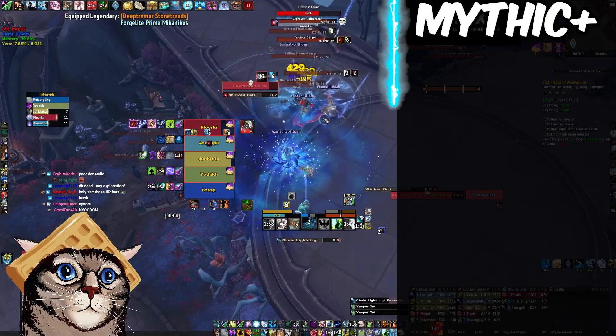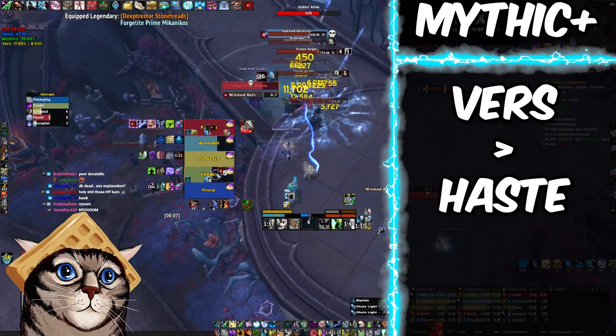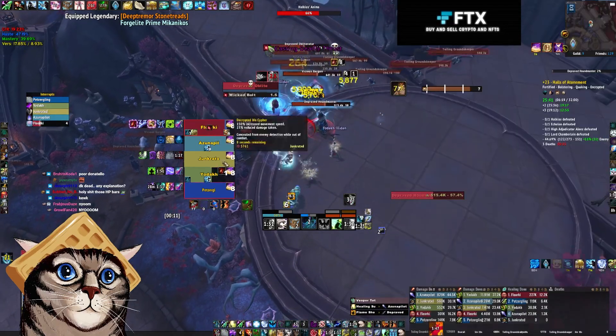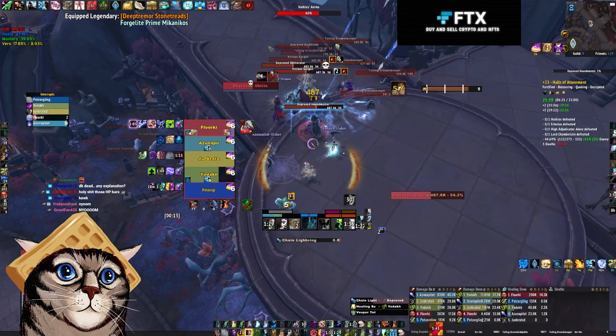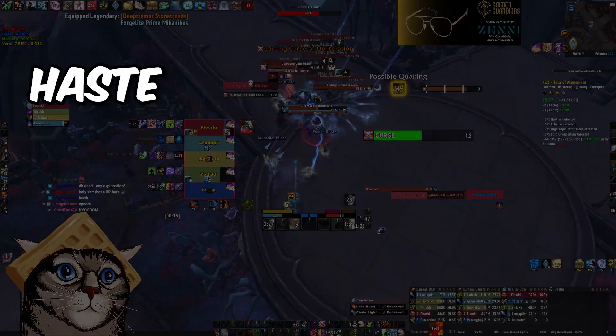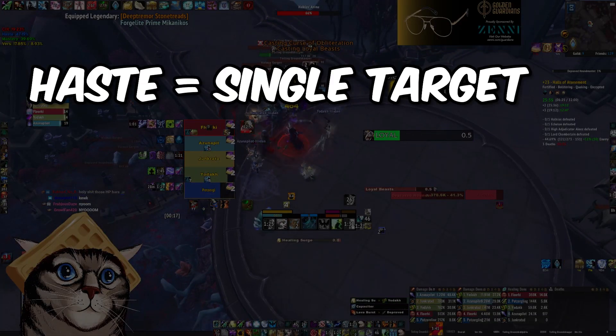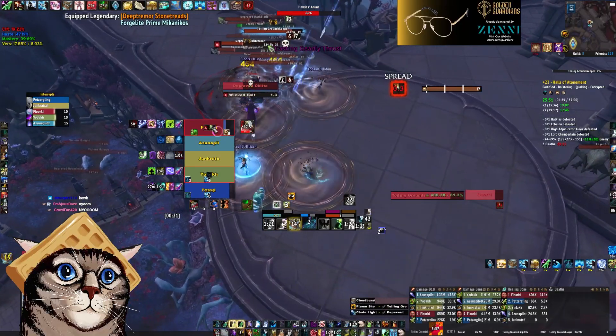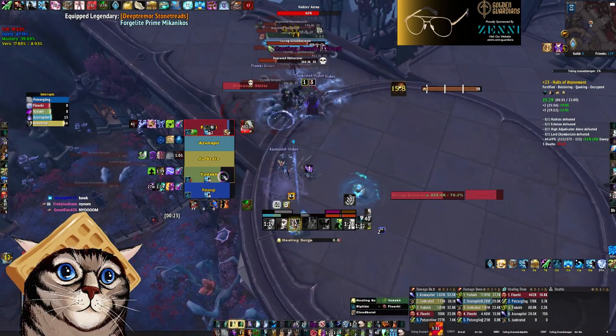For stats in Mythic Plus, I would prioritize Versatility, then Haste, and then Crit. You do want enough Haste to be able to dish out spells quickly, but if you stack it too heavily you're going to run out of mana. Generally speaking, Haste adds to your single target damage and Crit mostly benefits your AoE. Versatility is more of an in-between stat while also giving you some tankiness.